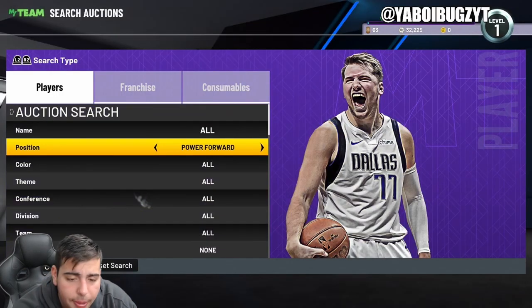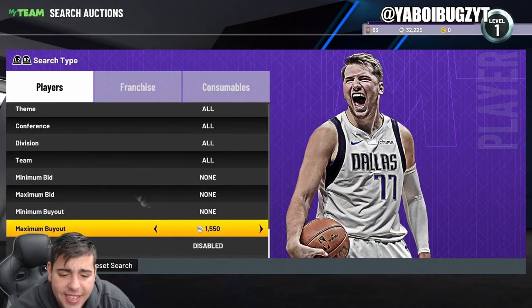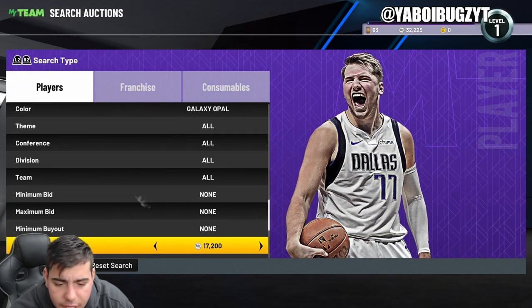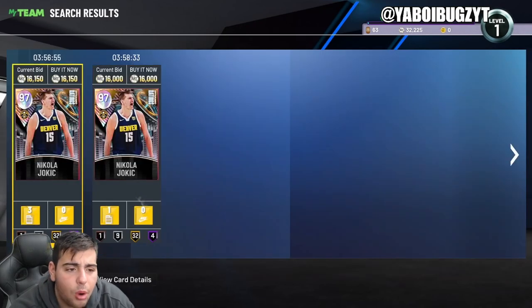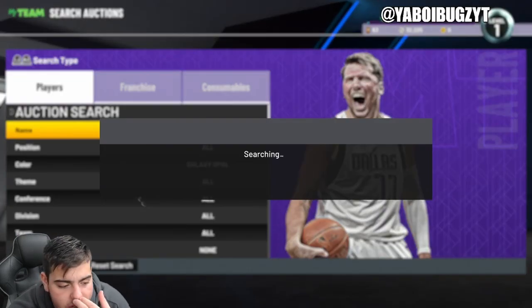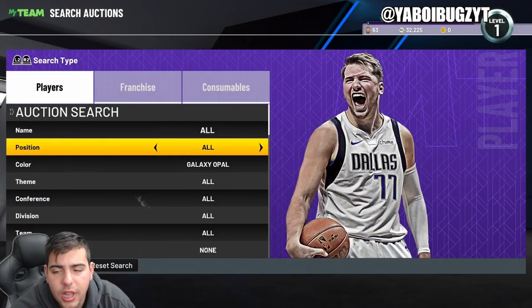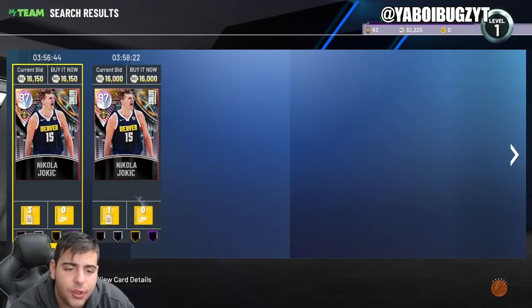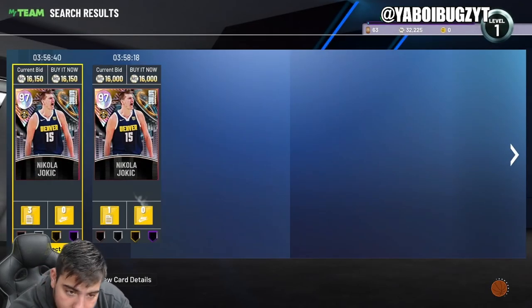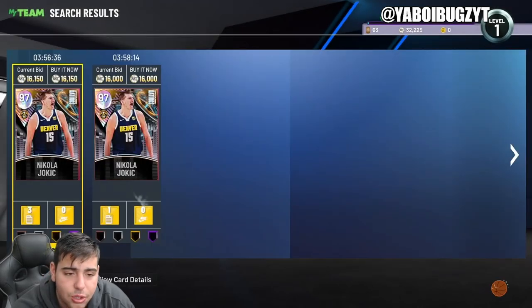Galaxy opal filter — Jokic kind of ruined it. He was actually at 10,000 MT at one point and did go up a little bit, but this filter is really good. If these moments cards weren't here, the market would be way more smooth. They do kind of ruin it because they're priced so low and most opals aren't priced that low. 2K is honestly finding ways to really get rid of people making MT — I'm not even kidding, that's 2K's plan. They're very smart.